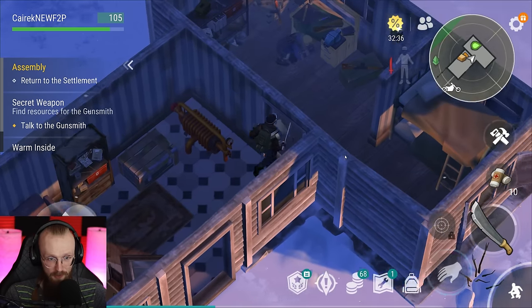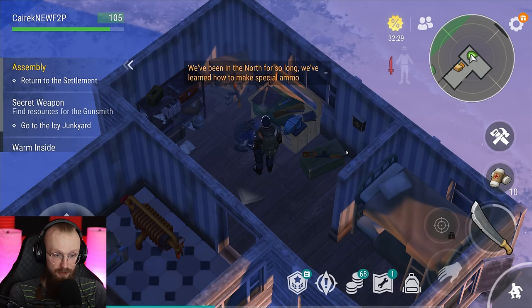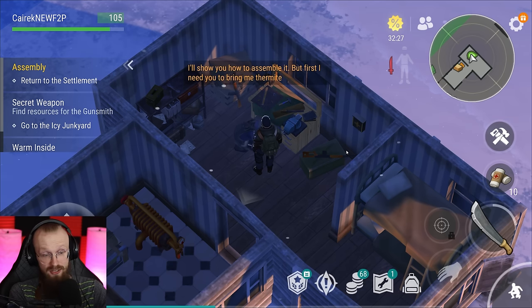After you are done decorating the houses and laying down pipes to all the different houses, only then start giving the pipes to the assistant. Now let's talk to the gunsmith. We've been in the north for so long, we've learned how to make special ammo. Some people asked how to unlock the new ammunition — that's how you do it. But first, I need you to bring me thermite.